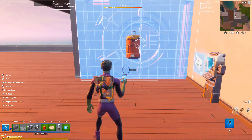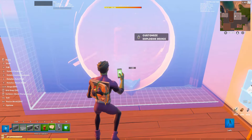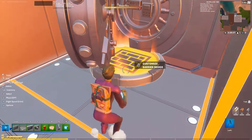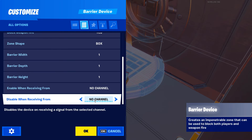Now place down the barrier so it's just barely sticking out past the front of the vault, then open up the settings. Set it to invisible and set it to disable when receiving from channel 1.